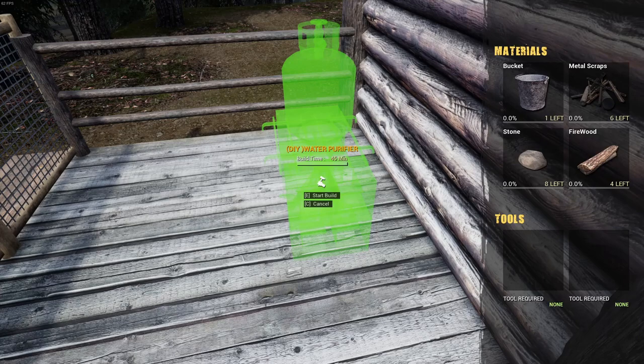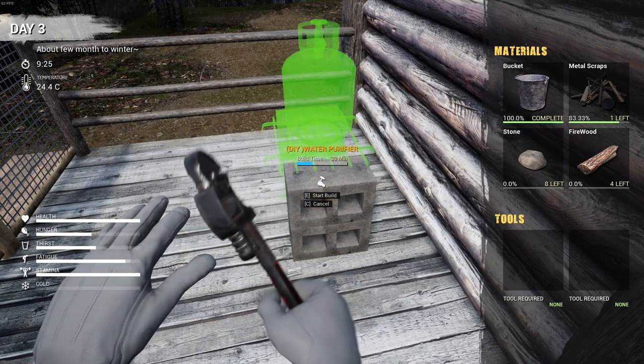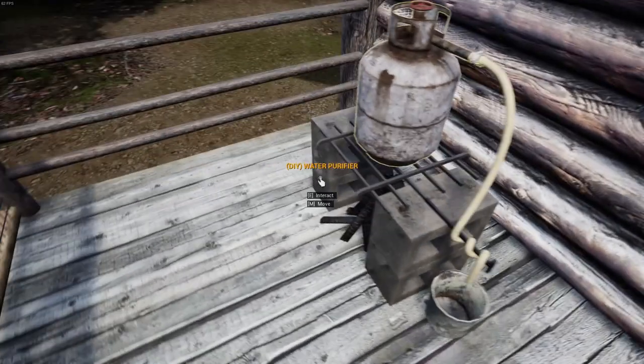Now I have everything that I need. And because we are always at risk for a Myst event happening and being attacked by zombies, I decided to move the water purifier up on my deck where it's safer. It's only 45 minutes, at least in the game, which goes very fast. And now we have our water purifier.